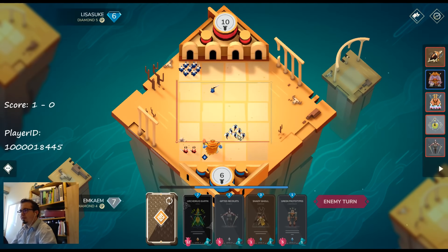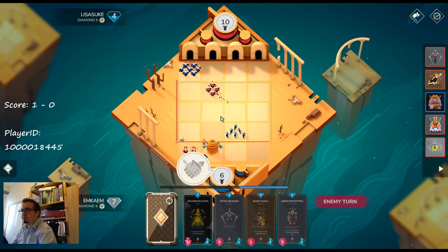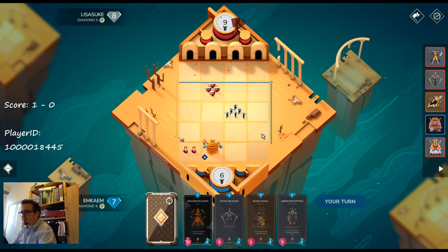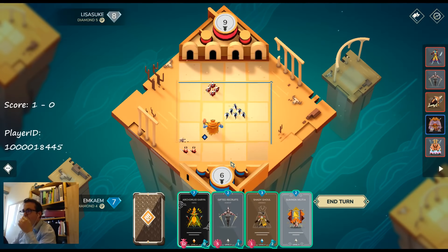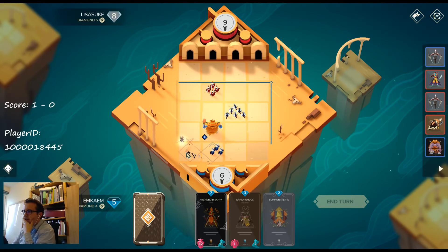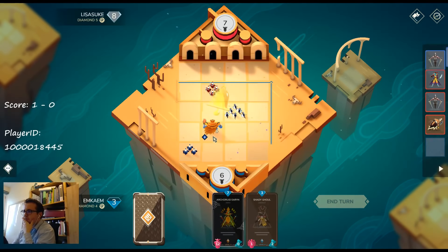I was basically hoping to get some more value out of that. Is he going to attack this one? Pretty sweet — because he would get 9 strength, so my Shady Ghoul could kill him. I think now this guy is really screwed. I really need to destroy this guy — if this comes here, here, here, it would be pretty sweet.